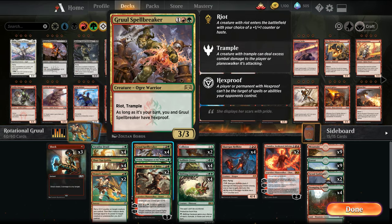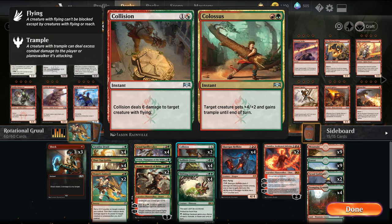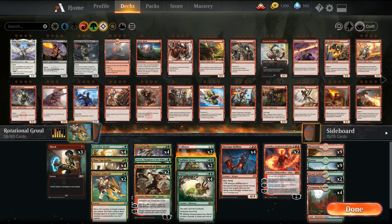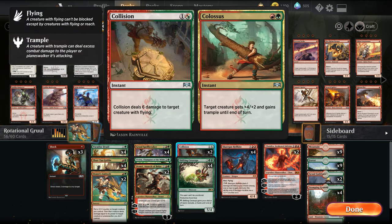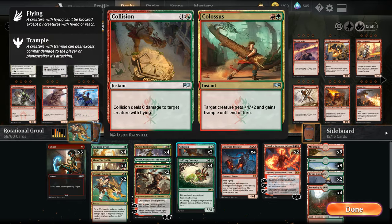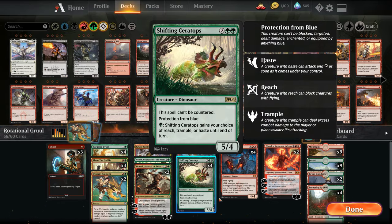We have Gruul Spellbreaker and Collision Colossus. Now that I think about it, Nullhide Ferox isn't going to work in our list — it makes it so we can't play non-creature spells, and our deck has a pretty high density of non-creature spells. So that's a no-go; we'll add something else there.